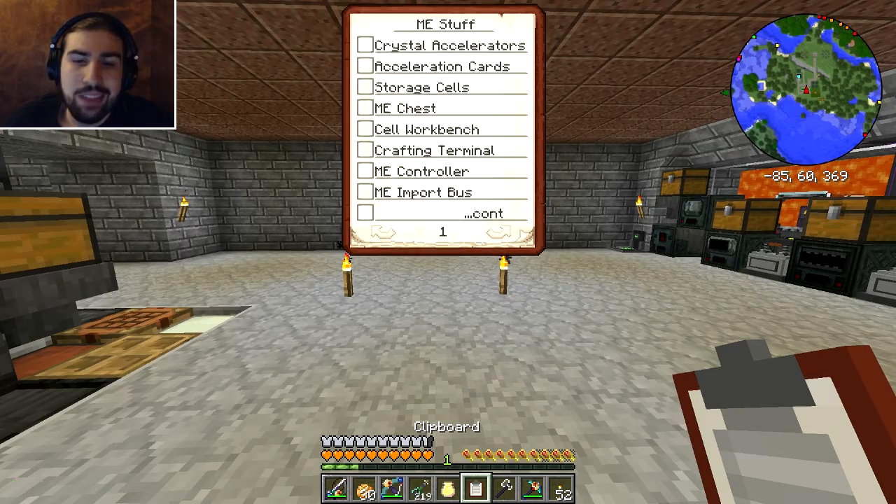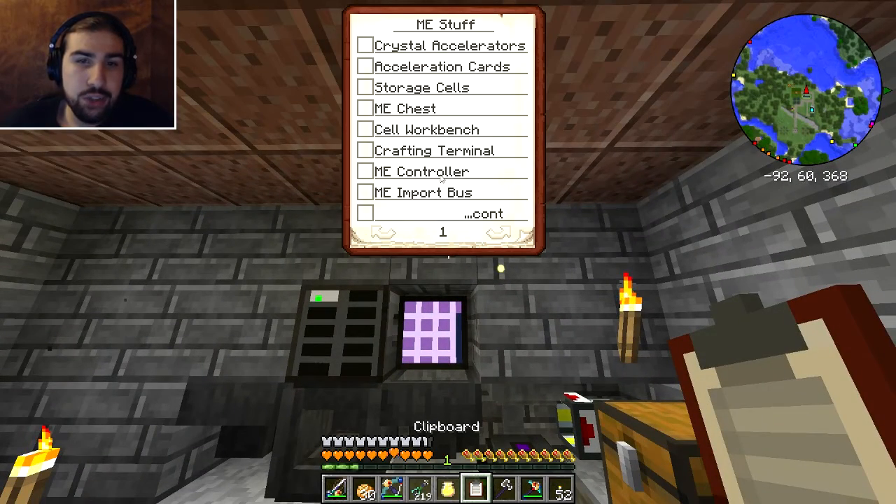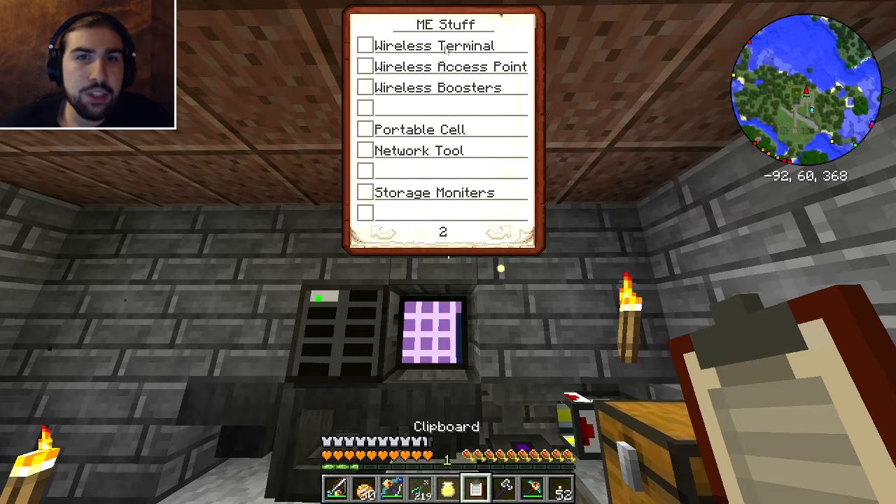A crafting terminal is like the regular terminal but has the crafting grid in it, which is very useful. A controller allows me to have more stuff in the network, which I might need. I'm going pretty much straight for a full-on ME system, not the super advanced stuff like spatial and auto-crafting, but it's going to be a pretty high-end ME system from the start. An import bus is needed so I can pull items from chests into the ME system, like an ender chest. Wireless terminal, wireless access point, and wireless booster would let me hopefully use the ME system anywhere around the tower, though height might be a bit of an issue. A portable cell is kind of like a backpack - you take a storage cell and can carry it around and access it from anywhere.